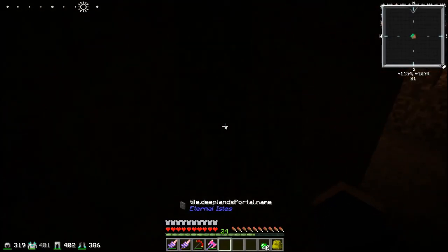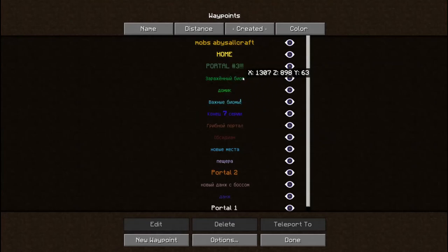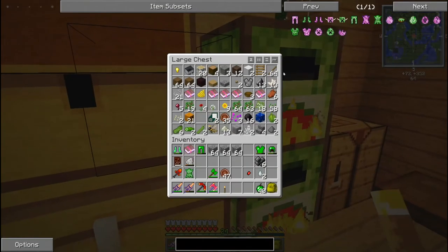Я вообще забыл факел забрать. Давайте всё-таки вернёмся домой. Чуть не упал. Домой — без света там вообще делать нечего, это я уже точно понял.